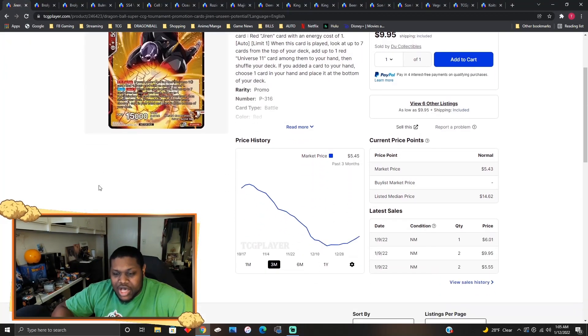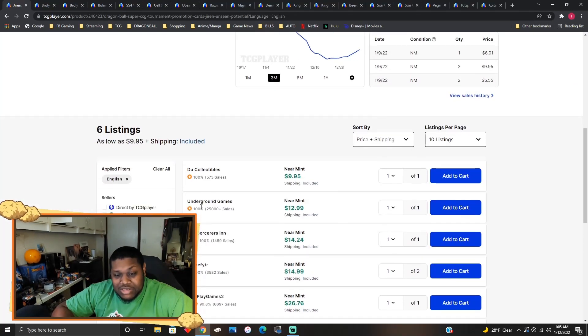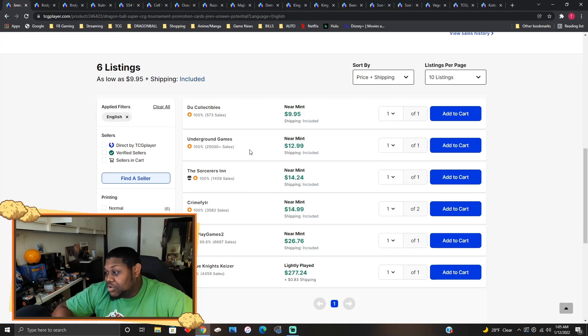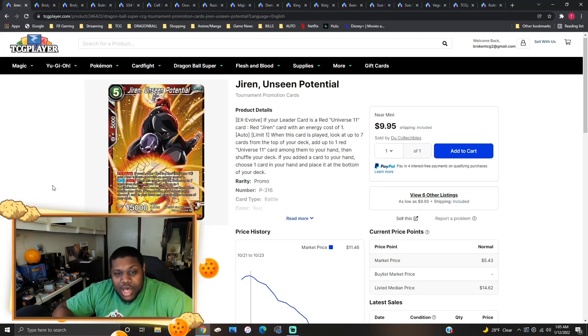Jiren Unseen Potentials has also gone up in price — this card was about five to six bucks but now it's a solid ten dollars lowest, and between 13 and 14 bucks for each copy of Jiren. I'm not sure if people are trying to play Jiren again — it's a really loaded, streamlined red deck, but a lot of people are hyped on the new U7 Goku deck. Let me know down below if people are still trying to play this deck.